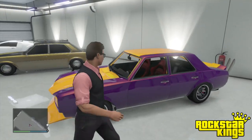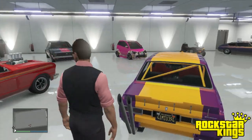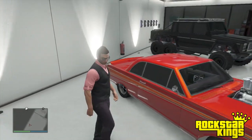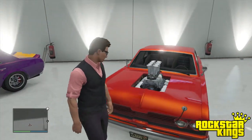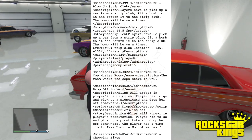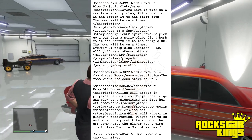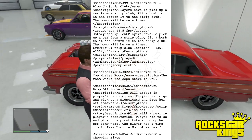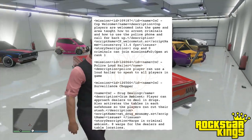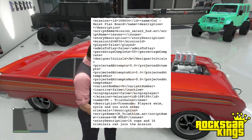Credit to both of them — their links will be in the description down below. You guys can go check them out for their hard work pulling out these really awesome files to give us more information about GTA 5 heist. Now, these images right here — what I did was split it into parts because it's a really long list, probably about five pages long in my file, so I couldn't put every single one, but I was able to cut up bits and parts of it.